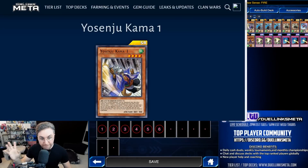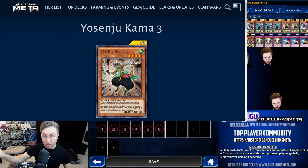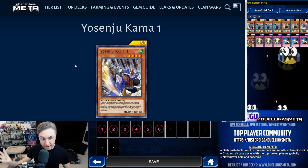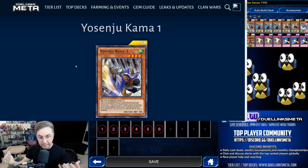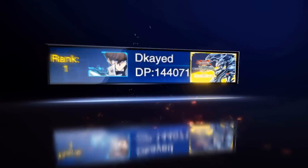Yosenju are back, finally. We have Kama 1 alongside Kama 2 and Kama 3. The brand new one is Kama 1, and it is so good. What it does is it returns face-up cards your opponent controls back to the hand. There can only be one winner, and you're looking at him. Let's go.